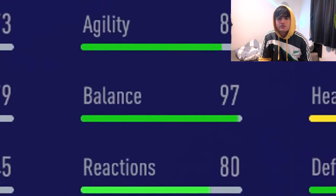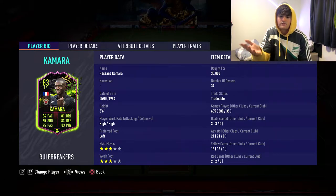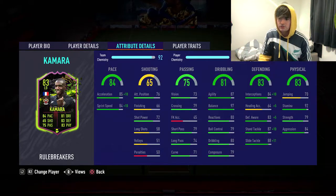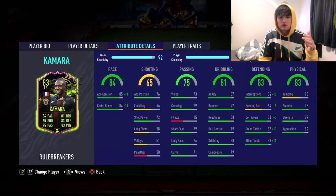Balance — 97. He's not gonna get knocked off his feet even though he's only 5'6". I mean he's best mates with Bilbo Baggins, but his balance is really good so he's not gonna get shoved off the ball. Agility 87 so he's good at getting out of an opponent's team press. Really good player.